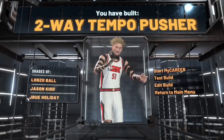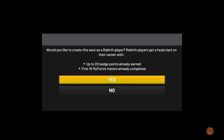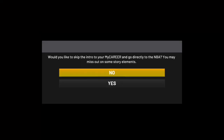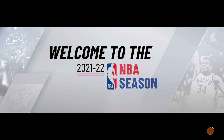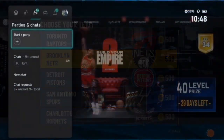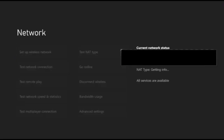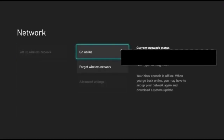Once you've made your build, click Start My Career and click Yes. Now this is the glitch part — pay attention. You want to pick your team. When you pick it, click on your team, then go to Settings.